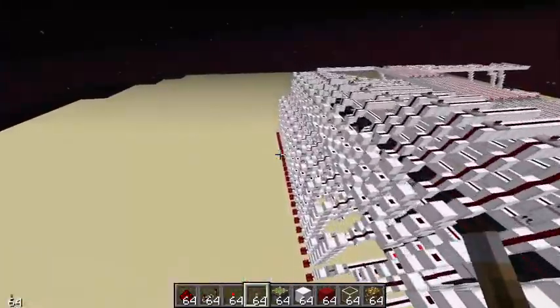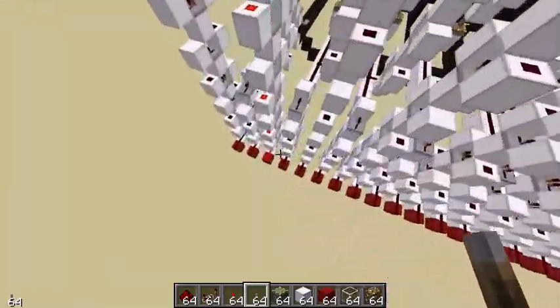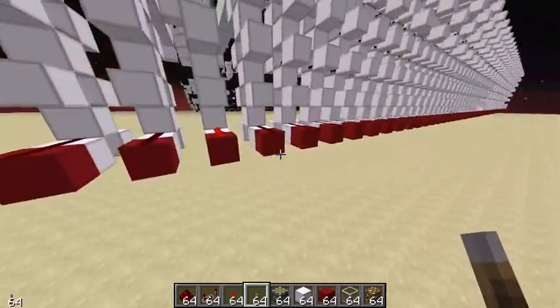So when it's shifted by 63, you can see that that fourth input comes back and gives us the third output, just as we expect.